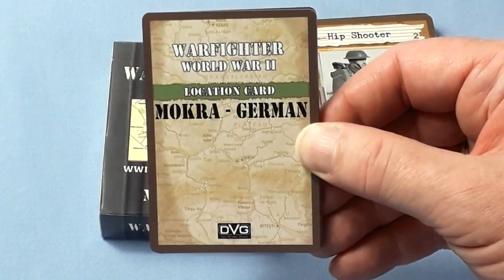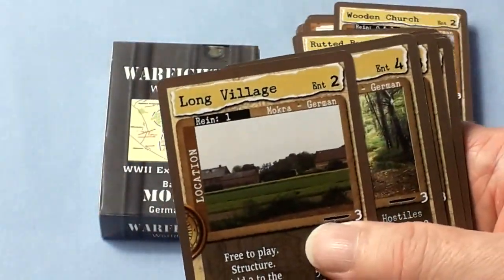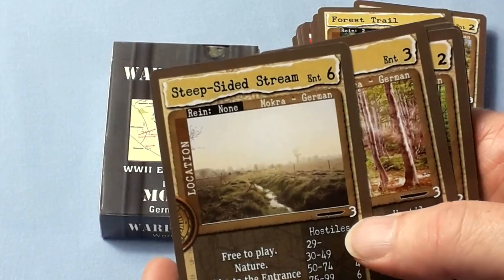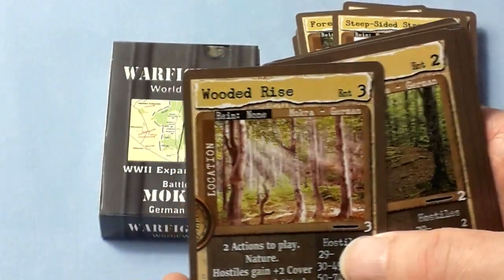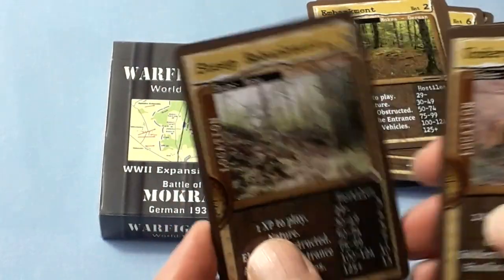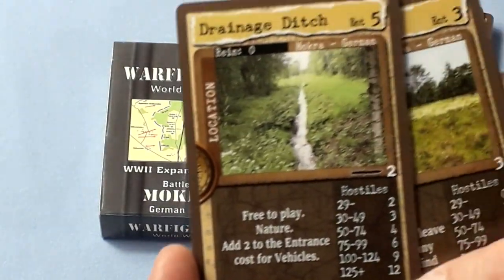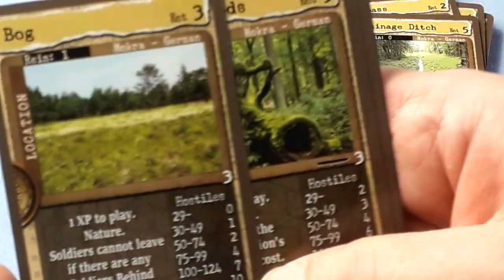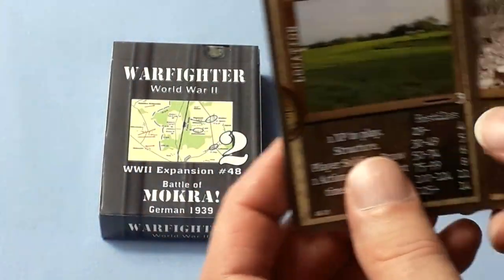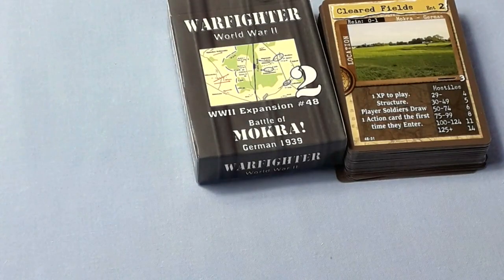Location cards this time from the German perspective include: Wooden Church, Rutted Woods, Long Village, Forest Trail, Steep Sided Stream, Wooded Rise, Embankment, Underpass, Drainage Ditch, Bog, Dense Wood, Cleared Fields, and Forest Clearing. Loads and loads of locations — that's good.